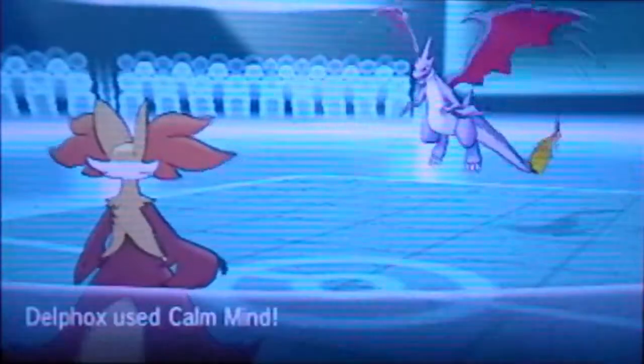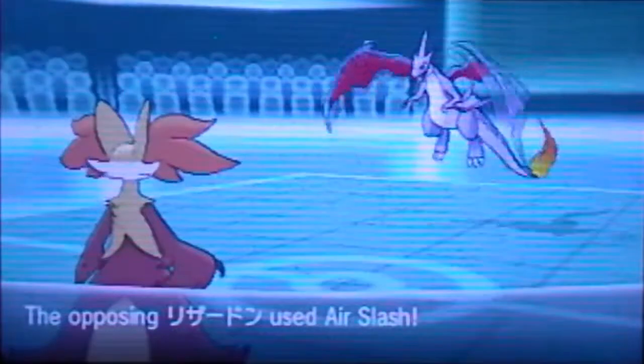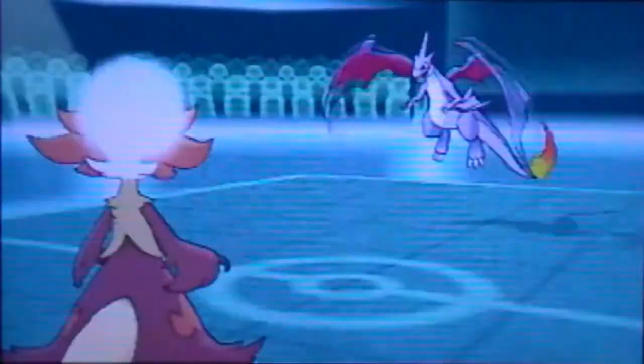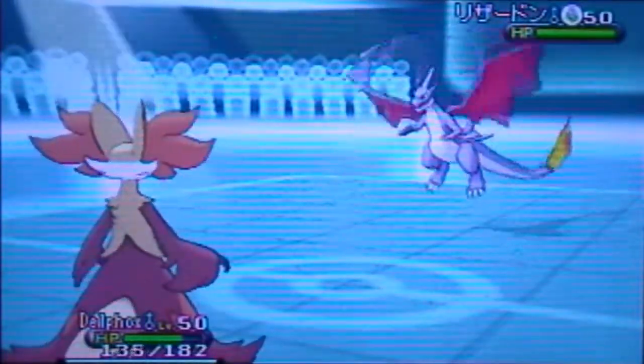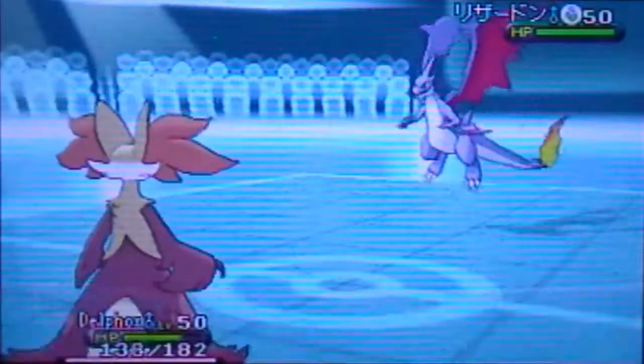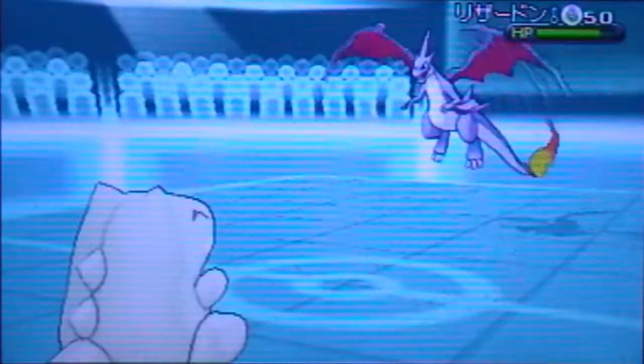That leaves an opening for me to send in my Delphox — not all is lost. I'm going to begin setting up with some Calm Minds here. My Delphox has max investment in HP, so it's 252 — a very bulky Delphox — and I have max speed on it just to outspeed stuff that it needs to. So basically max speed, max HP, and I can set up Calm Minds. I'm going to try to set up as many Calm Minds so that I can stock up enough to hide behind a Substitute.